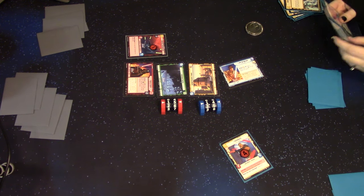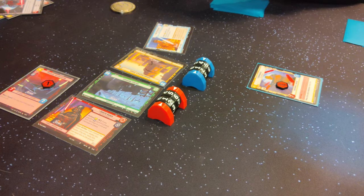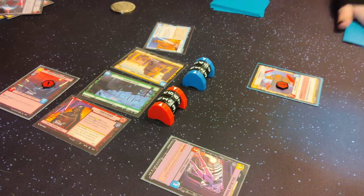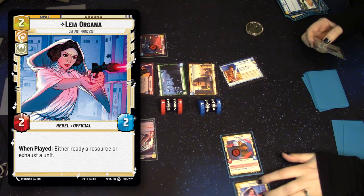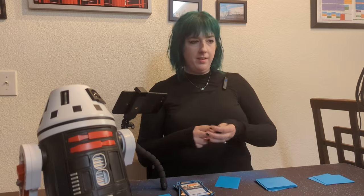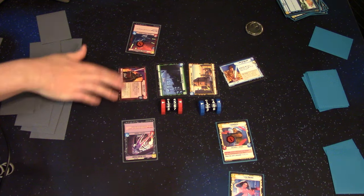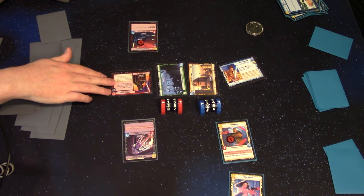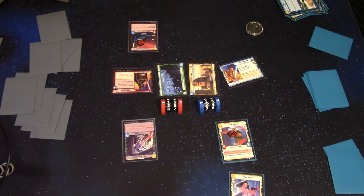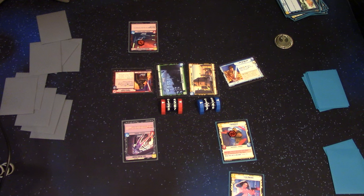I'm going to play Repair and heal three damage from Chewbacca. Let's pay three for a Cell Block Guard. I'm going to pay two to bring out Leia Organa — it says either ready or resource an exhausting unit. Darn you, daughter. I'm going to use Vader's ability to do one damage to your base and one damage to Chewbacca. As much non-attack damage as we can get on that guy. Okay, I'll take initiative and pass.